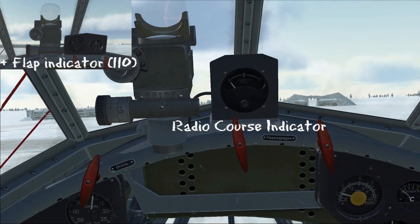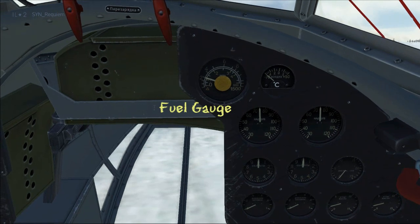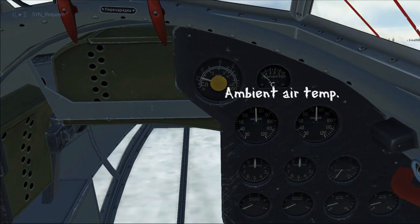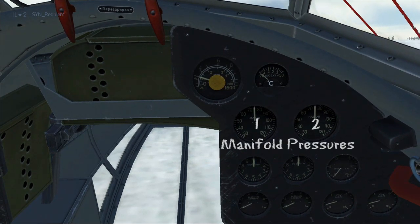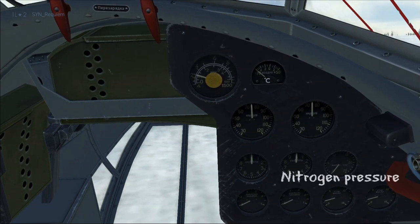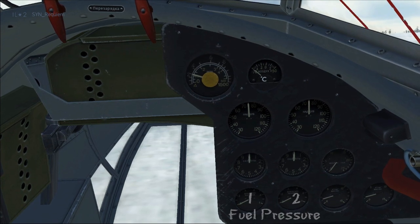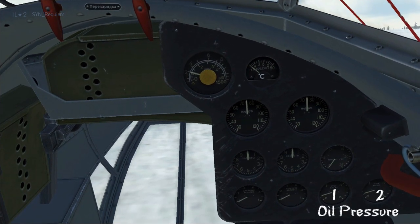In the 110 series, the flap indicator is also up here on the panel. Moving to the right-hand side: the yellow gauge is the fuel gauge, and to the right of that is ambient air temperature. Underneath are the manifold pressures for engines 1 and 2, followed by the tachometer for engines 1 and 2, then nitrogen pressure, fuel pressures for 1 and 2, and oil pressure for engines 1 and 2.